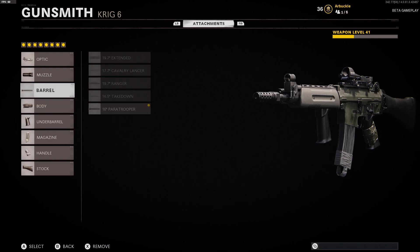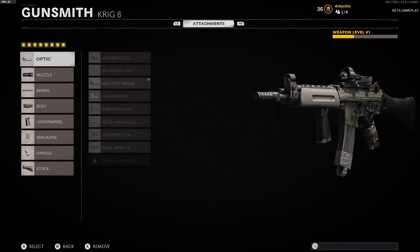I'll give you guys one last look at all the stats and attachments that come with this specific Krig 6 class setup. If you guys have any questions or anything else to add, please leave a comment down below and I'll try to help you out. I really hope you guys enjoyed this video — please make sure to subscribe to the channel if you haven't already, and I'll see all you guys in the next video.